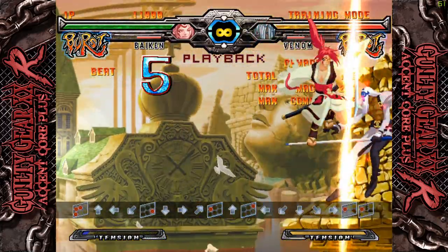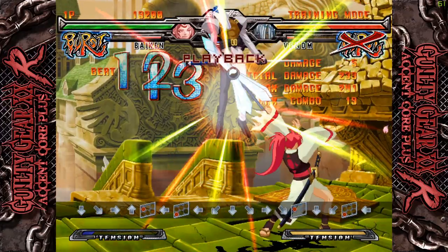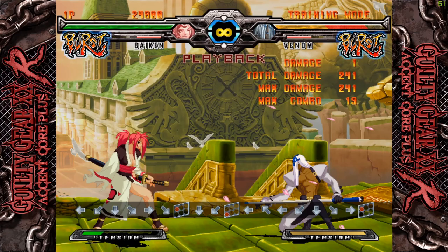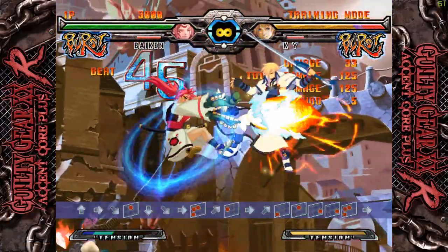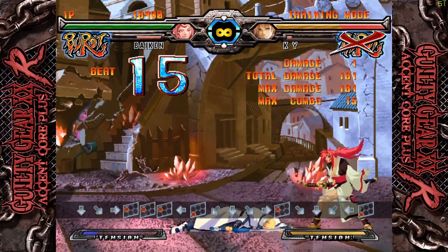Here's a corner combo that I like. It's not quite optimal, but it's easy, works on most of the cast, and still does tons of damage. Mid-screen, you can still follow up with Tatami, but continuing the combo after that can get dicey since it depends on screen positioning, character weight, and character hurtbox. Instead, you can do something a little easier like following up with a jump K. Depending on your screen positioning, there are definitely some better ones that don't cost an extra 25 meter, so check the Dustloop wiki for those.